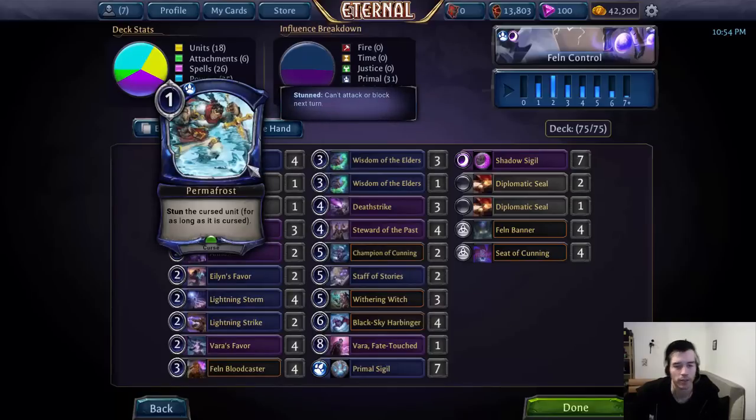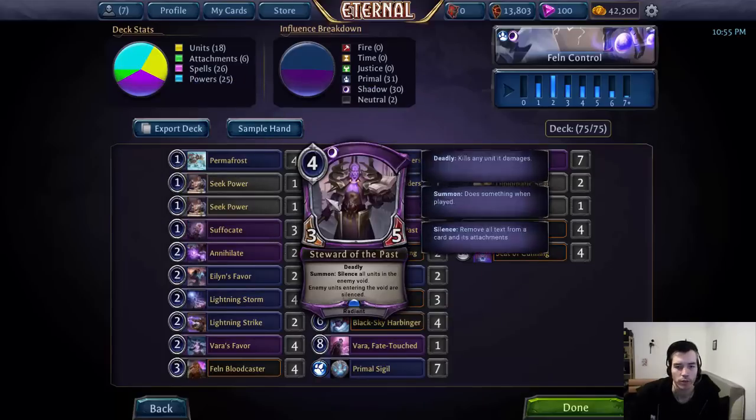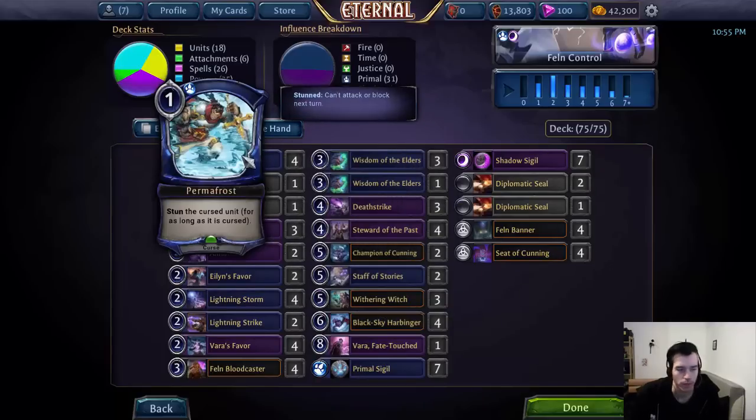Permafrost is basically our cheapest and most flexible removal. It answers everything outside of Sandstorm Titan and Champion of Glory. The other thing it doesn't answer very efficiently are units with Empower, stuff like Mystic Ascendant or Martial Ironshorn. But other than that it deals with most annoying things, and it even deals with Entomb units without triggering the Entomb — for example to buy us time to find the Steward of the Past before they actually die.